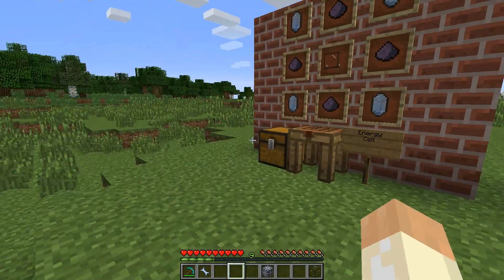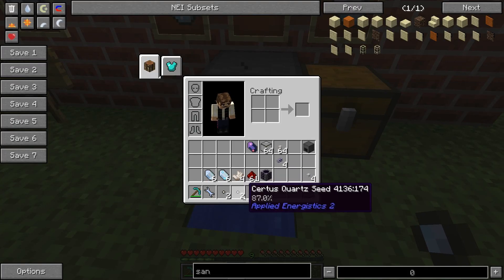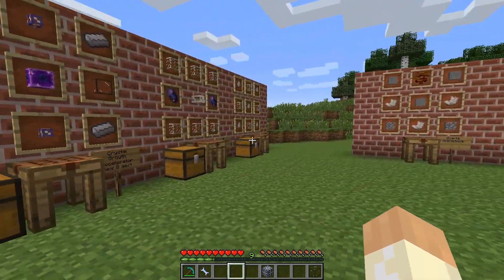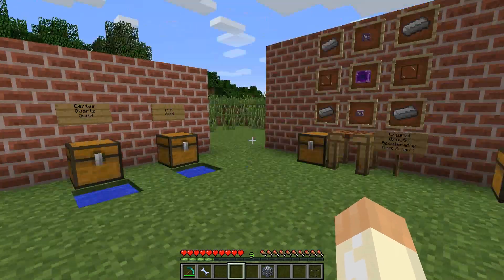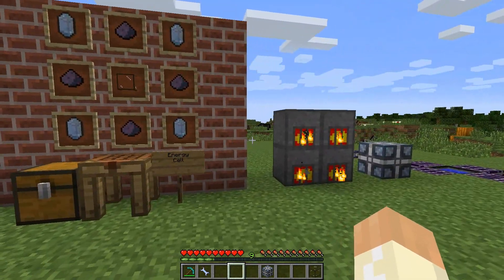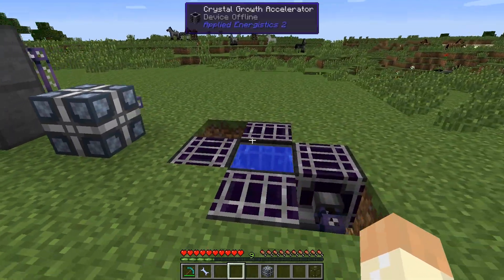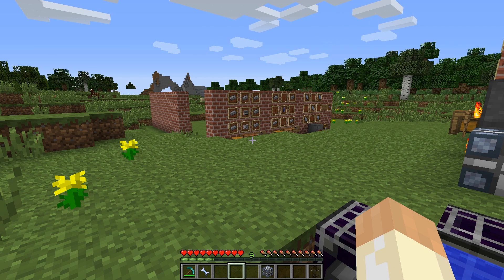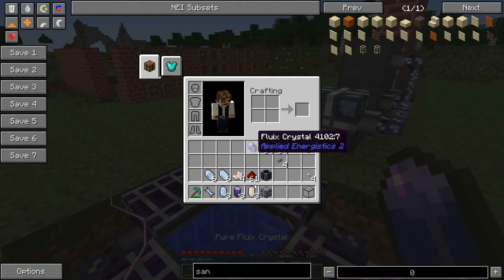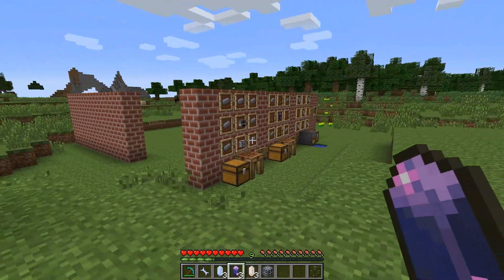So that's basically all the first steps you need to know to get going with AE2. I hope everything was clear, and if you have any questions about this part, feel free to leave a comment and don't be shy to ask. In the next tutorial I will start with what you need to know to build an ME network. We're already done — thanks for watching. I hope to see you in the next video.